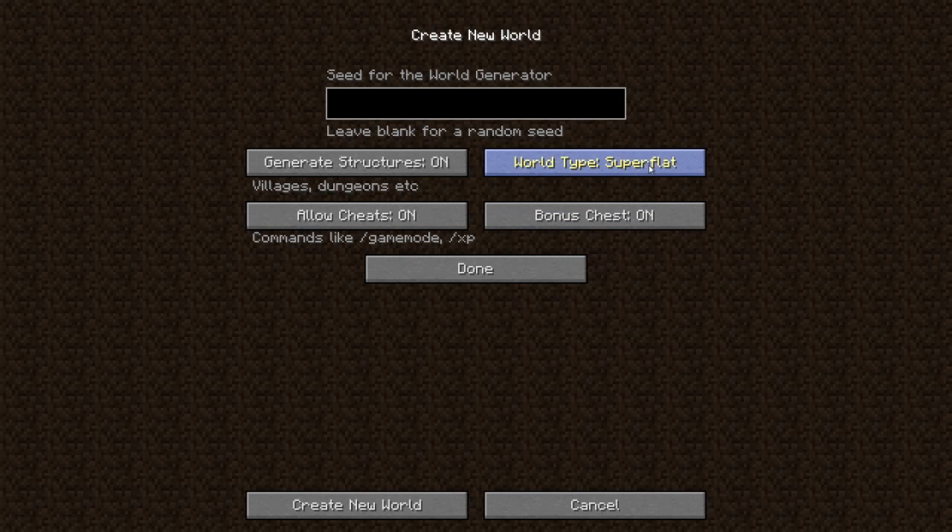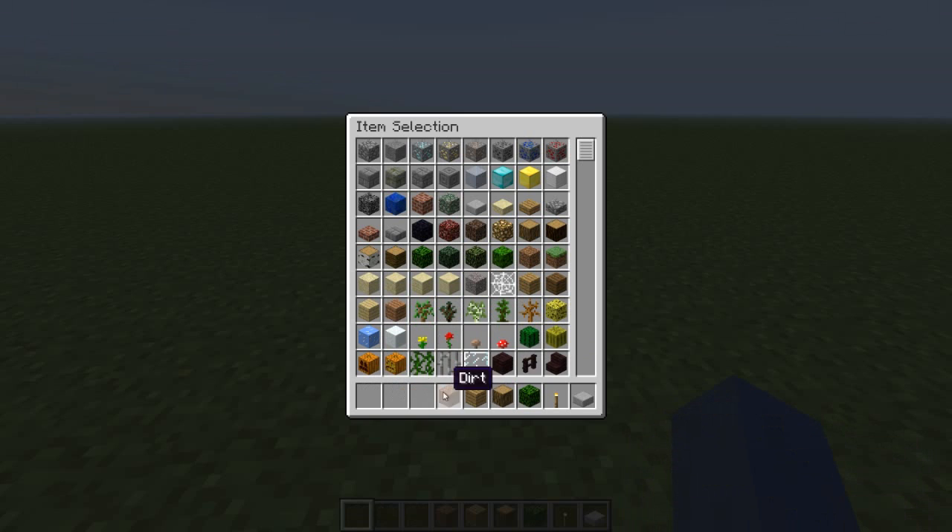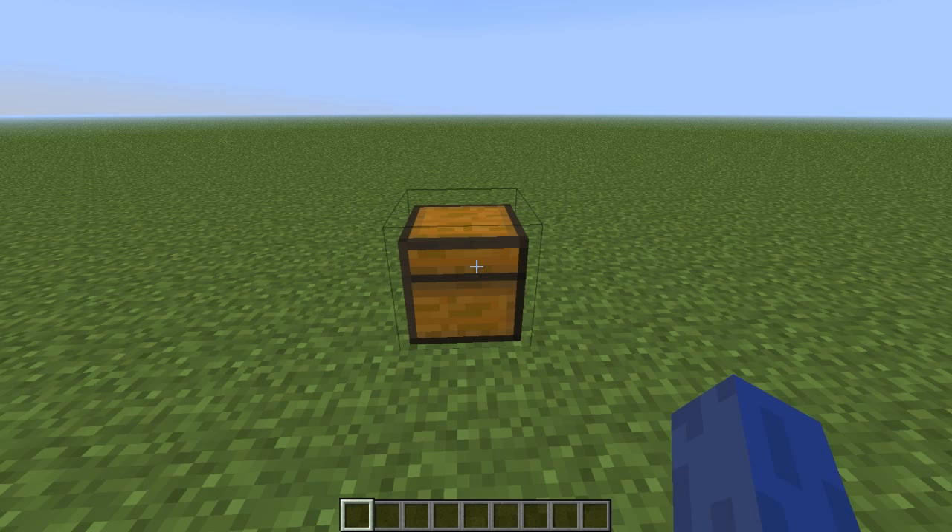I think I'm going to put on a flat world just to see if we can potentially find one of these bonus chests, and then put the cheats on and see what kind of commands we have. So let's create this world — oh, we actually start off with a bonus chest, that's cool. And it looks like they fixed the little minor bug with this.